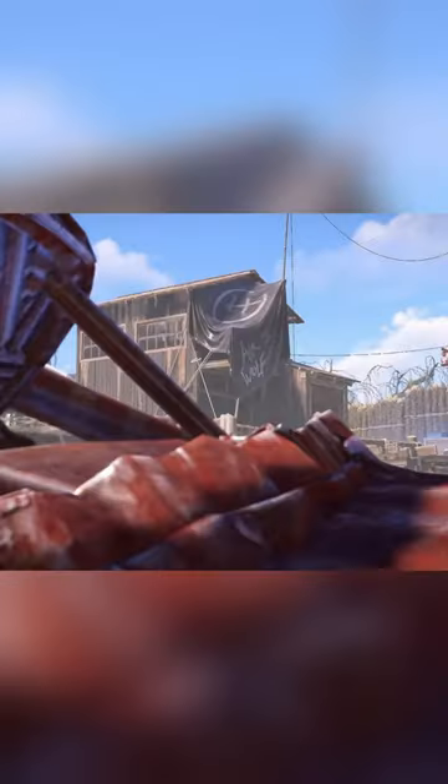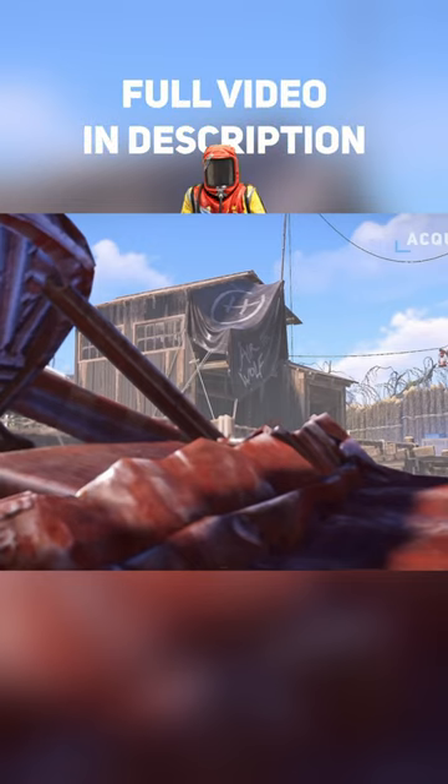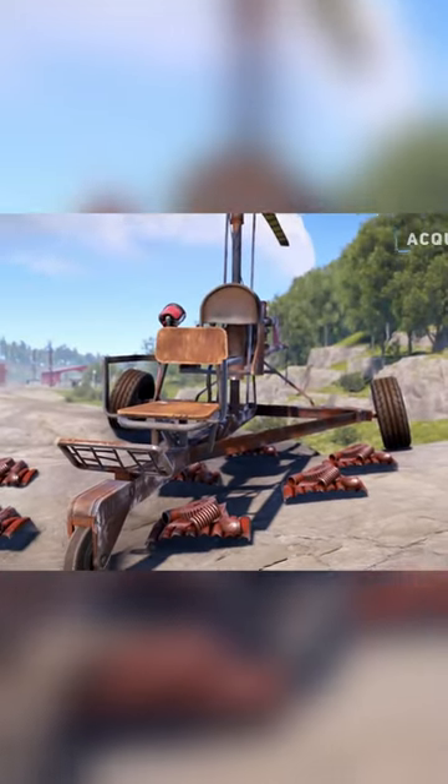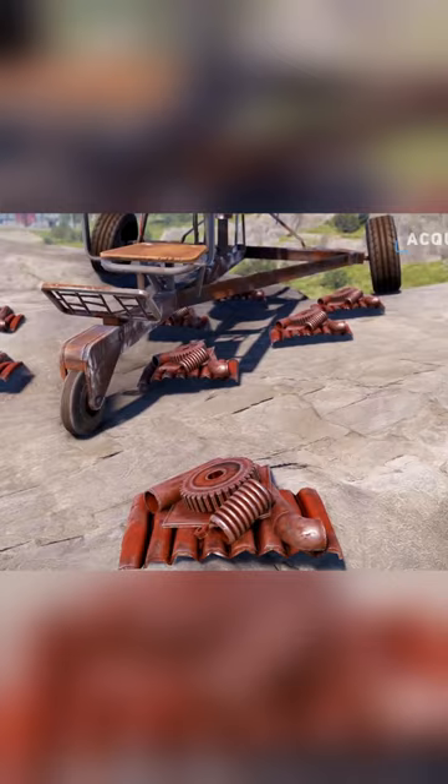The only way you can obtain a minicopter or transport heli is through the Bandit Camp's airwolf vendor. The minicopter will cost 750 scrap while the transport heli costs 1250 scrap, with both coming preloaded with 100 fuel. This can be quite expensive, especially if you're just a solo trying to get your first heli.